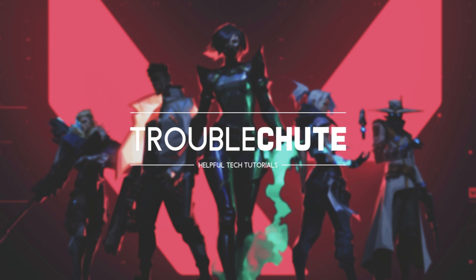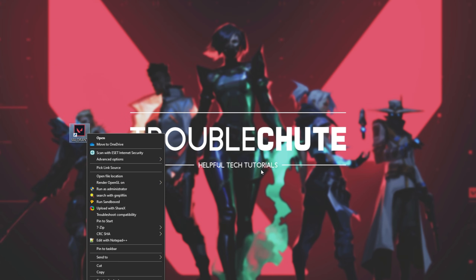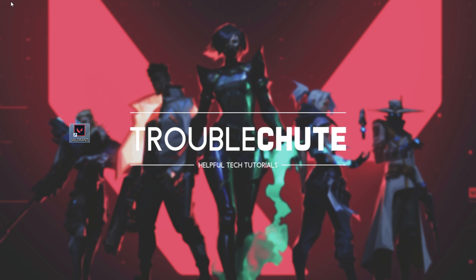However, if that hasn't worked for you, try running the game as admin. Simply locate the icon on your desktop, right-click, and then click Run as Administrator. You can also do it from your Start menu — right-click, More, Run as Admin. By doing this, hopefully your issue has been fixed.